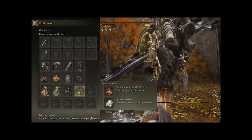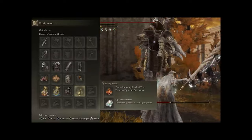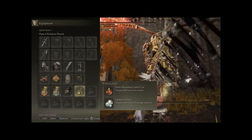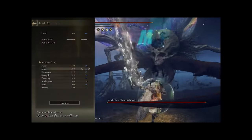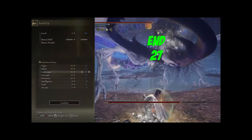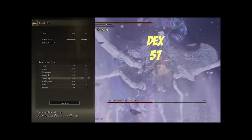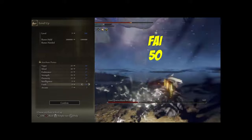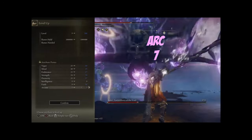And we have the Fire Scorpion Charm boosting our fire damage by 12%. In the Flask of Wondrous Physic I am simply using the Flame Shrouding Cracked tier to boost our fire damage, and then I'll use defensive tiers like the Oakline Hard tier. We have Vigor at 60, Mind at 35, Endurance at 27, Strength at 34, Dexterity at 57, Intelligence at 9, Faith at 50, and Arcane at 7.